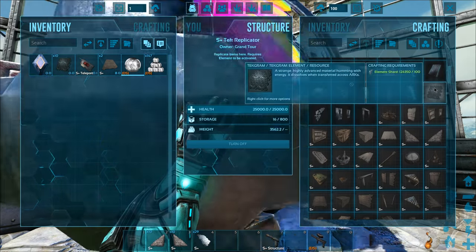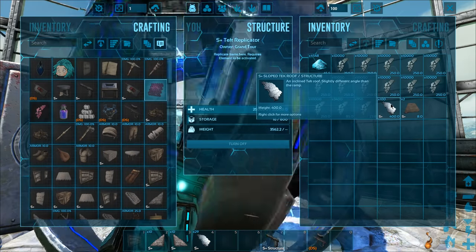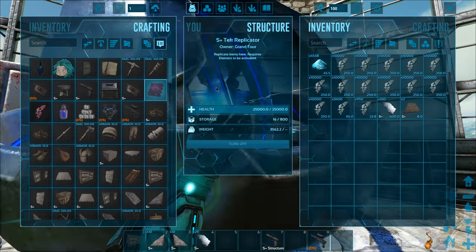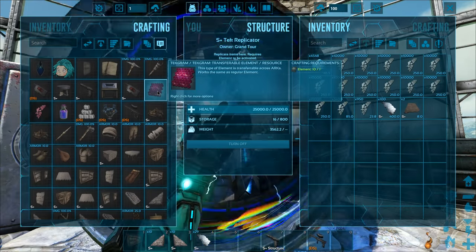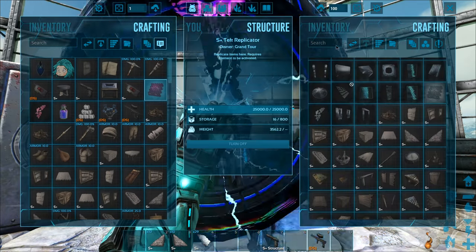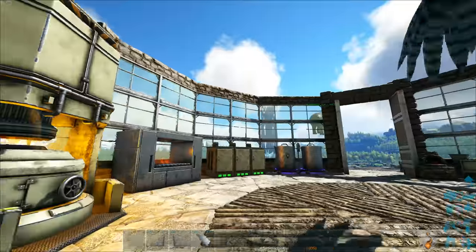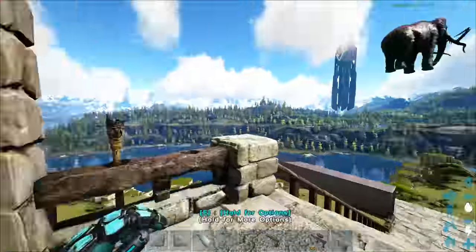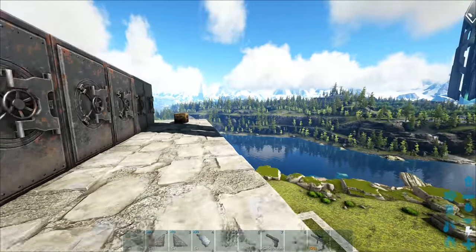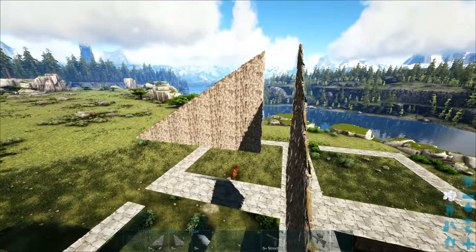We could craft those element shards into normal element. So if you ever wanted to turn that mod element into normal element, that's a pretty easy way to do it. I've heard on stream that apparently it doesn't work with absolutely everything - maybe some of the newer stuff - but it's pretty handy. We also have our farm over at Eggfall, which produces a lot of metal - that's mainly what I get out of it.